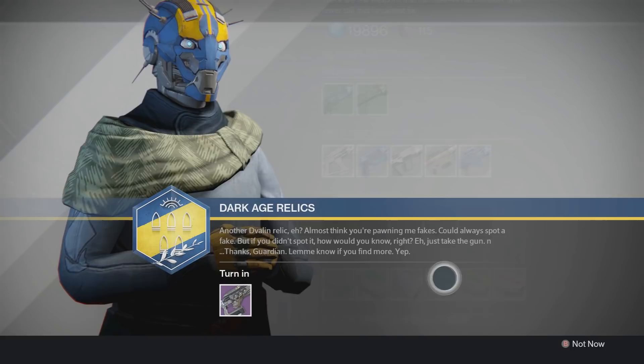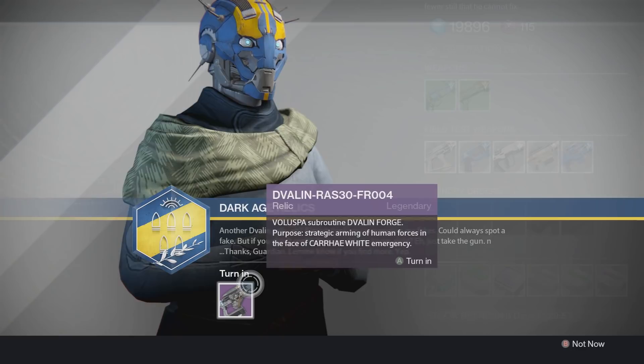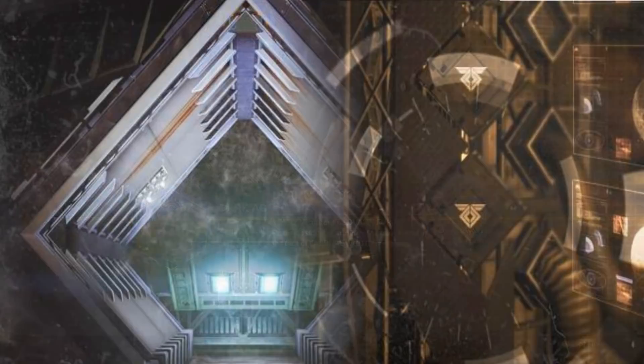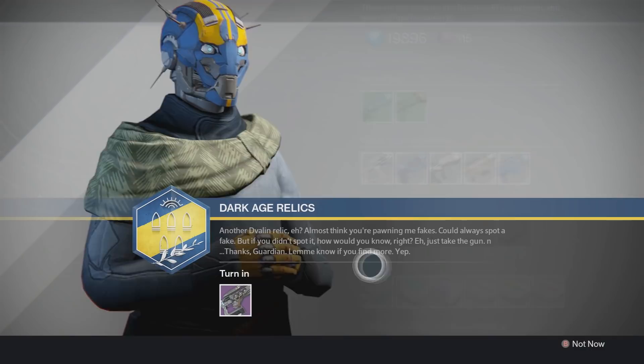It is rumored that his memory will be triggered by finding four different kinds of these, and how you can tell them apart is that they are numbered differently at the end — starting with FR 001, FR 002, 003, and 004. These relics can be turned into the Gunsmith for 200 Gunsmith's reputation. It also seems like if you hold on to these they don't actually drop, so you have to turn them in. It is also speculated from the Destiny database description that you have to collect five fusion rifle relics, which kind of makes sense because there are five bounces on the Sleeper Simulant.